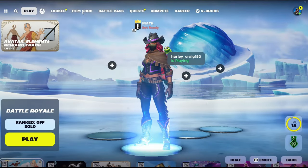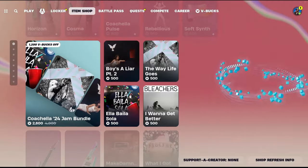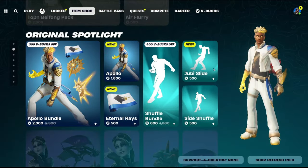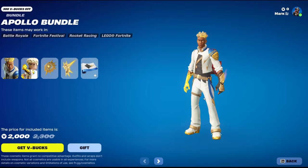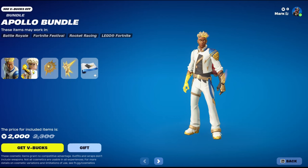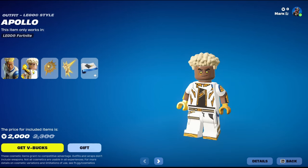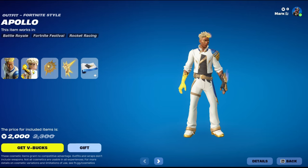Hello everybody, let's see what's in the shop today. Jujutsu Kaisen — wow, this might just be the best thing in the shop, but we'll see. Original spotlight, a new skin — got a Gojo. It does look pretty close to the concept art, but I think he's missing the headphones. The Lego looks good too, kind of goofy but that's just the skin. It moves as well, pretty cool.